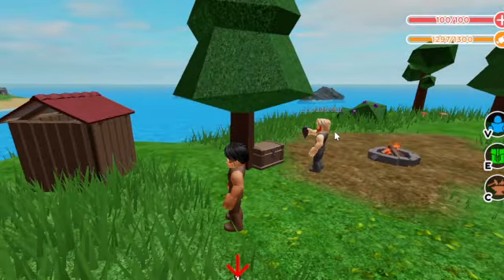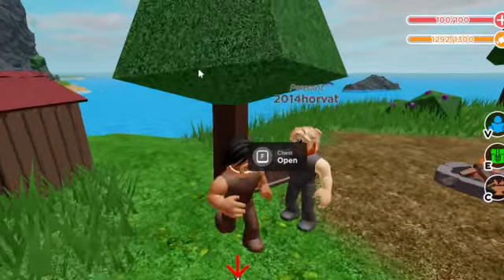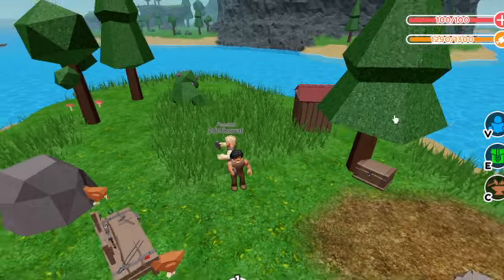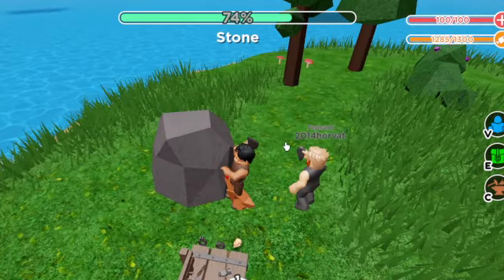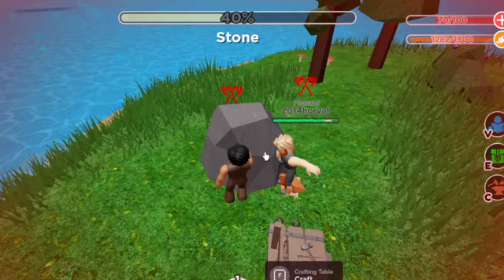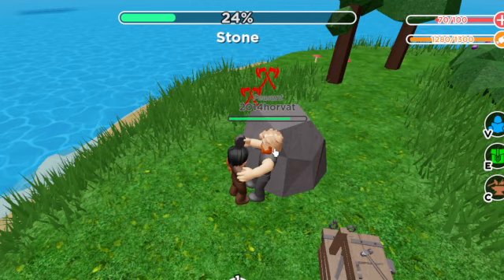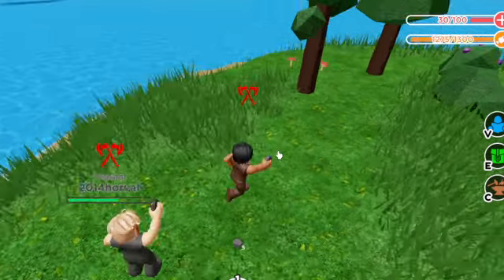Oh, this is my teammate! What do you have inside? Anyways, so I have a rock. What do I do - do I punch things? Oh, I can punch stone! Okay, we're getting stone right now, but he's hurting me.